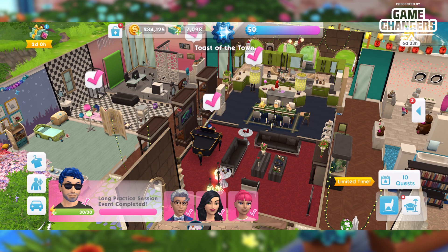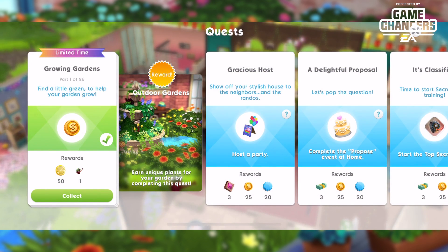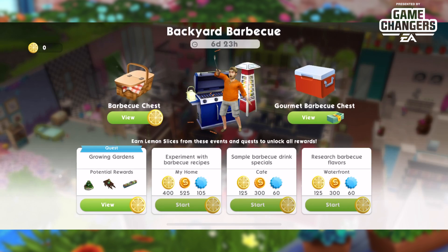This is another Sims Mobile quest walkthrough — a quest and event combination. I did a non-playthrough walkthrough earlier this week; this will be my playthrough, so if you prefer this style, saddle up. We're going to kick off the Growing Gardens quest and then earn lemons to cash in at the Backyard Barbecue event.